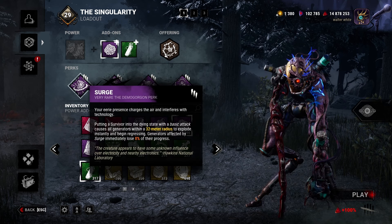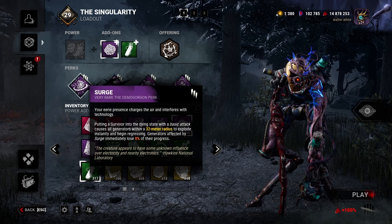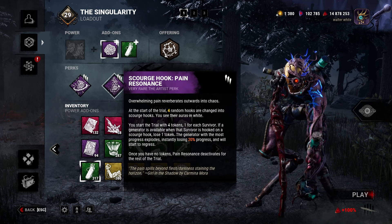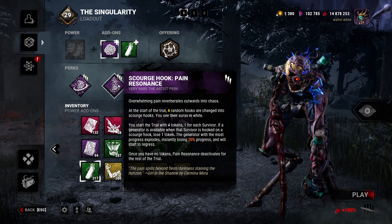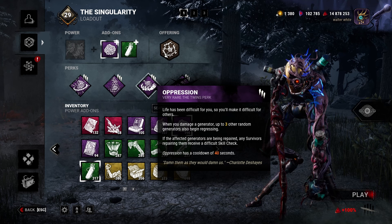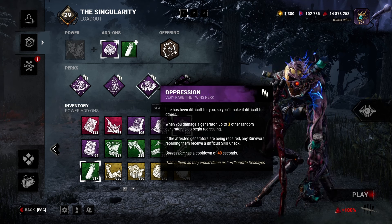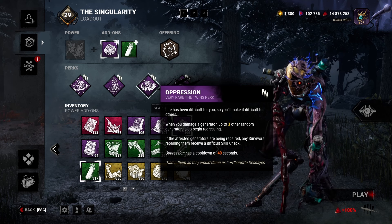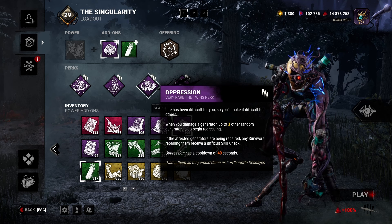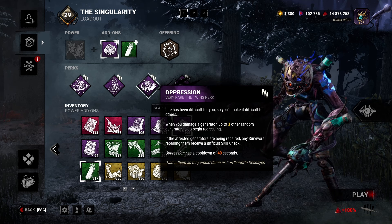Surge makes it so that whenever you hit a survivor and they go down with a basic attack, all generators within 32 meters explode and instantly lose 8% of their total progress. Pain Residence gives you four scorch hooks — whenever you hook a survivor for the first time on one of these hooks, the generator on the map with the most progress instantly loses 20% progress. Oppression, one of the perks that got buffed — whenever you kick a generator, three other random generators with progress on them will begin to regress, and it's now a 40-second cooldown instead of 80 seconds.